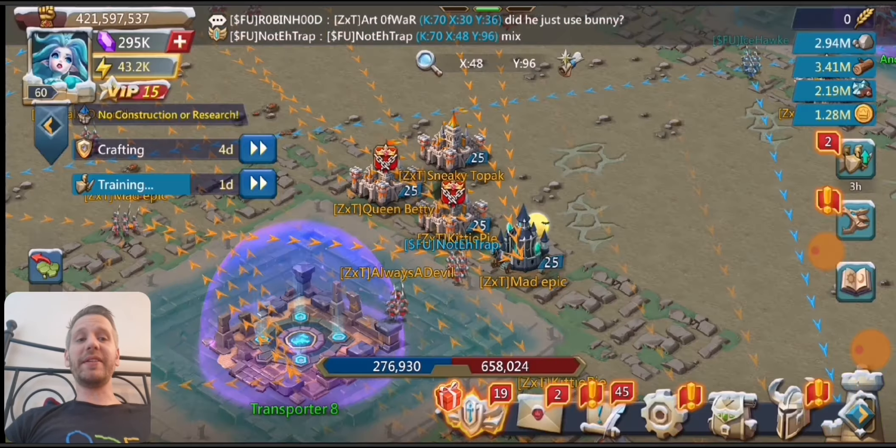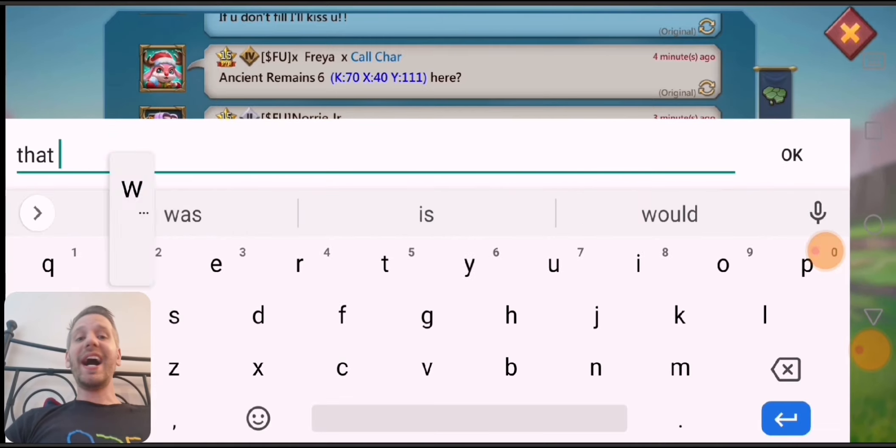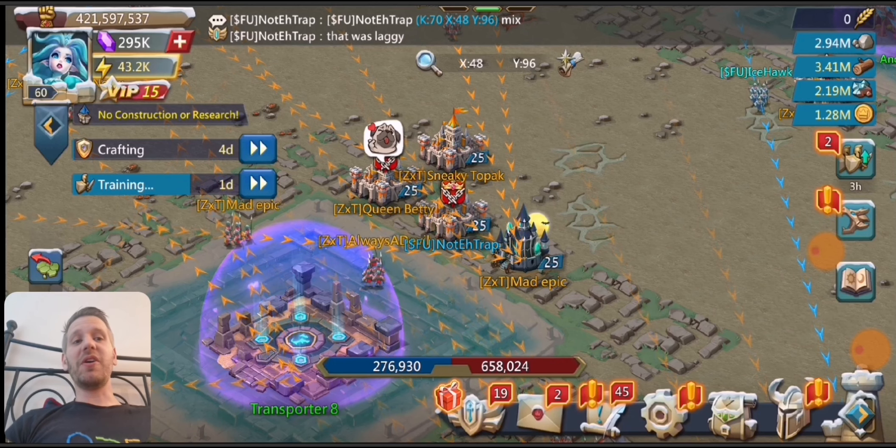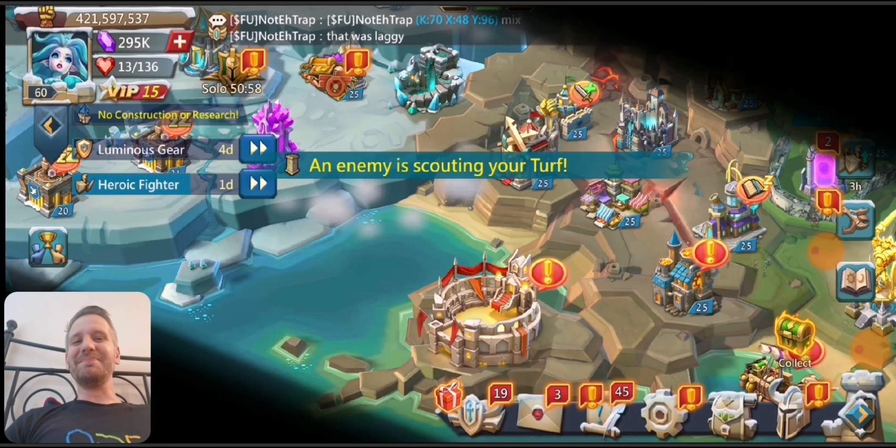The first one is a tier five blast. They did end up carpeting in, and Queen Betty is a decent rally lead as well. You can see they did quite a bit of damage. So again, this is an actual proper rally trap.